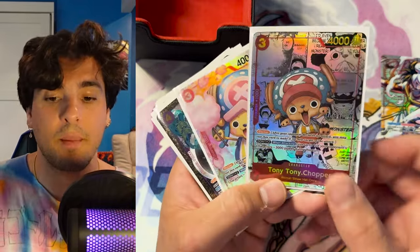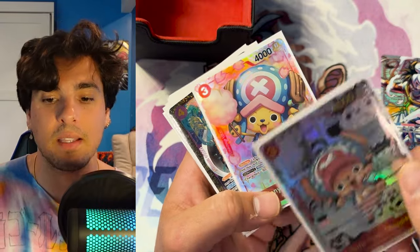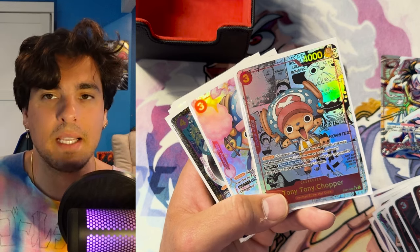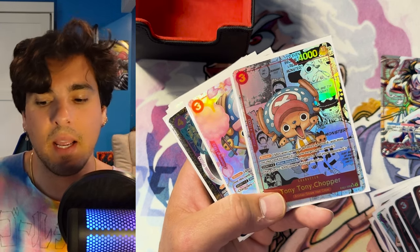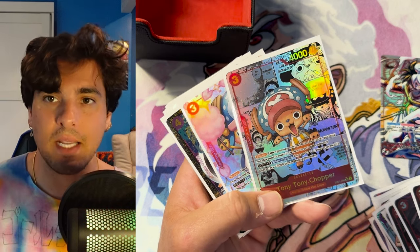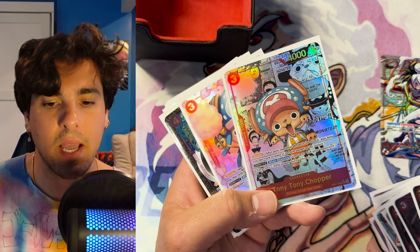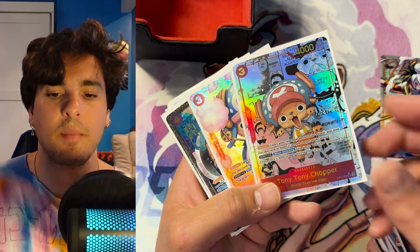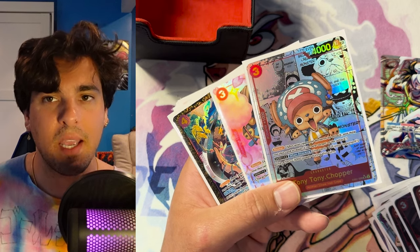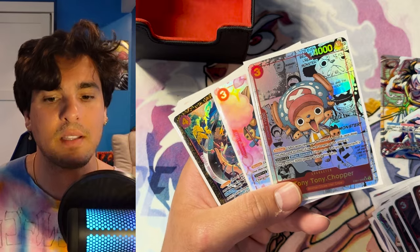Then I play two Choppers — I play the one manga because I really like this art. Chopper's a 1k counter, which is great, but his effect sometimes does get in there, especially when you're using Fire Fist. If you put the two Don on Chopper to minus something down and then play Fire Fist, you can remove some bigger bodies, which is useful. You want to have blockers because you're going to be at zero life pretty quickly, and you kind of need to hang out behind blockers to stay alive.